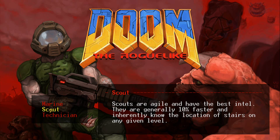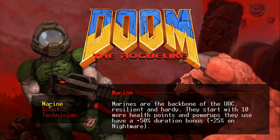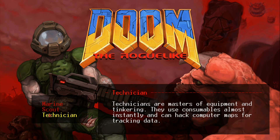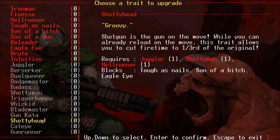Out of this intel, they are generally 10% faster, and inherently nobody is looking at stairs on any level. We're going to go with the Scout and aim to be Shotty Head. So Shotgun is the gun on the move - while you can already reload on the move, this trait allows you to cut fire time to 1 for the original. So this guy is basically a dodgy type of Shotgunner. Should be interesting to use.